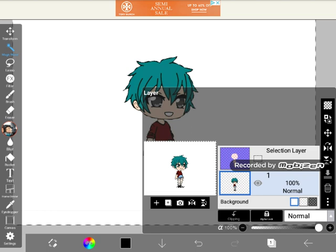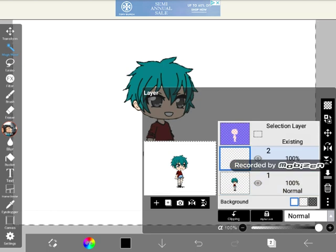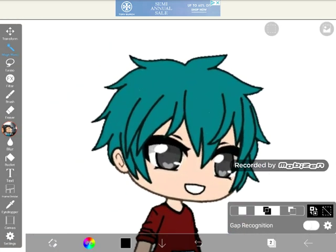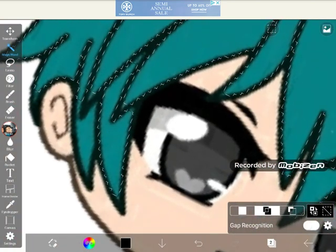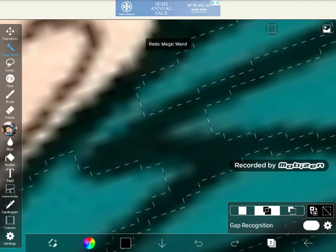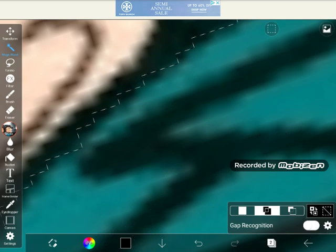Next, you press the plus button, add layer. You remove selection area, and then you do it inside the hair. Make sure you get all the spots. There.